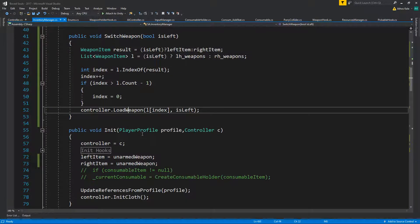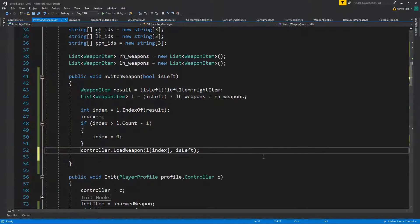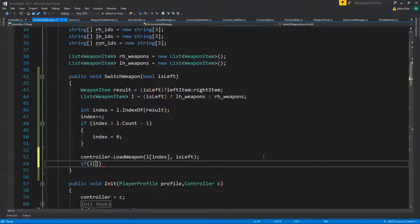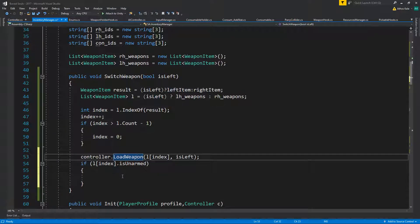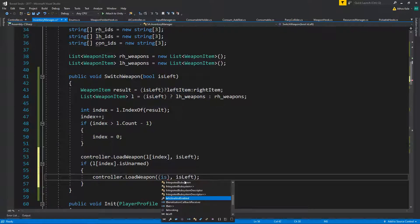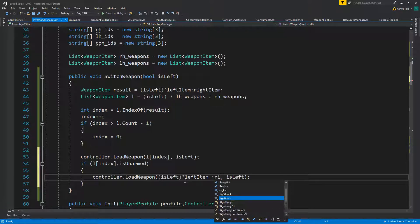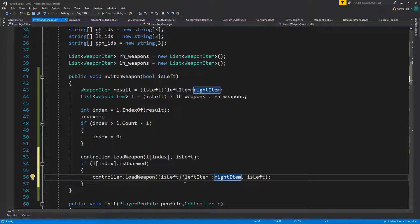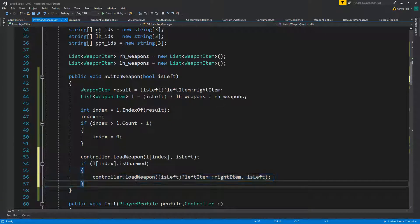When we load the weapon we're basically going to have to reload the current weapon. We can say if the tile index is unarmed, then load either the left weapon or the right item. The thing is, this will only run once — if I did the same check inside loadWeapon we'd have a recursive operation where one weapon keeps changing the next, so with this we just reload the other weapon.